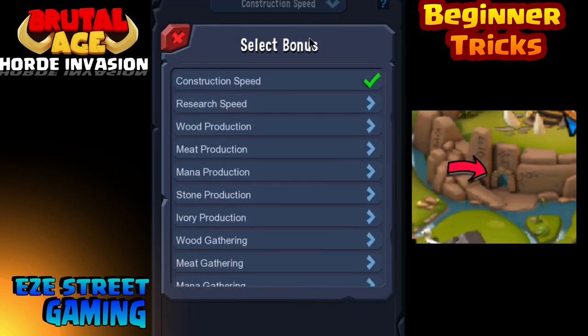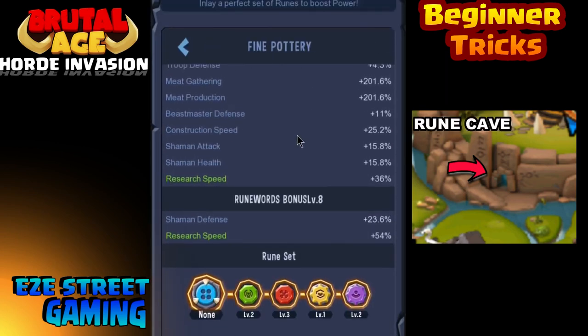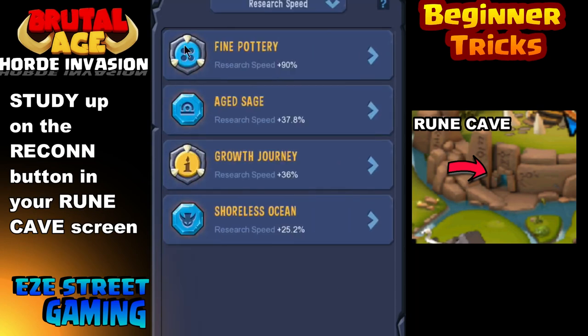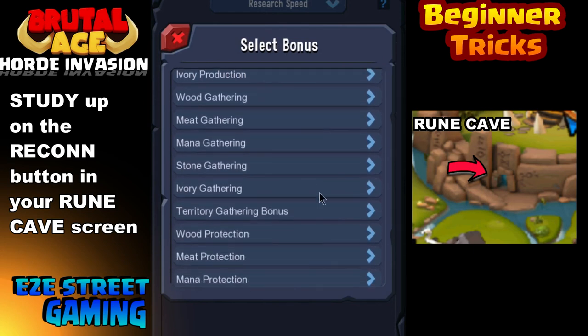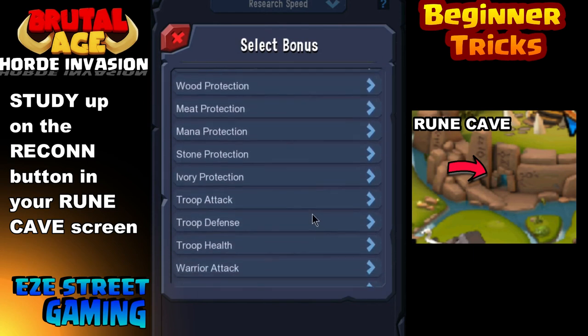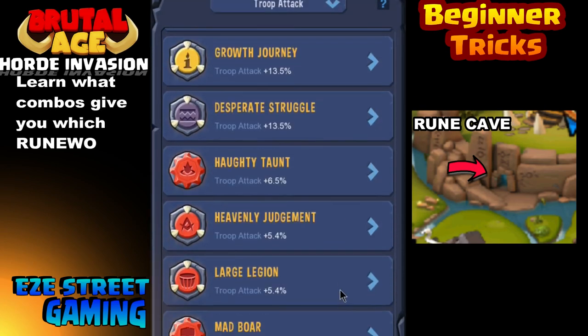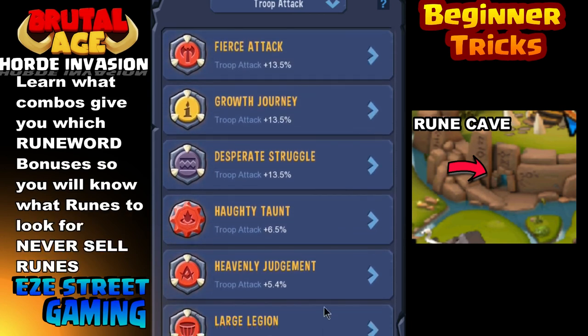First is your runes. As you collect runes you'll get rune chests. When you open the chest they'll go into the rune cave. When you click on the cave you'll see your runes set up and you'll place different runes — at first you'll only be able to put a couple in. As you put them in you'll get certain bonuses. Once you collect enough runes you'll get what's called rune wars, where you put sets together.